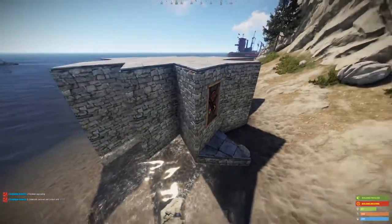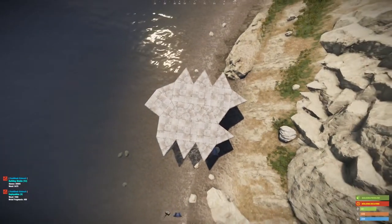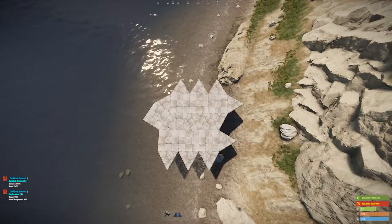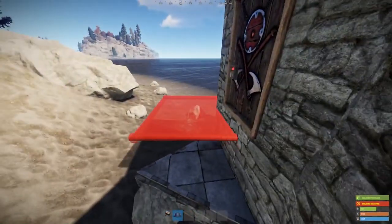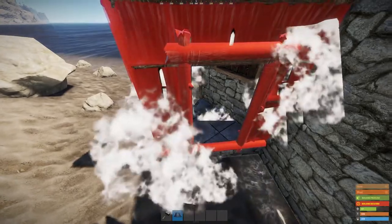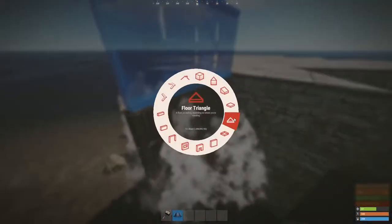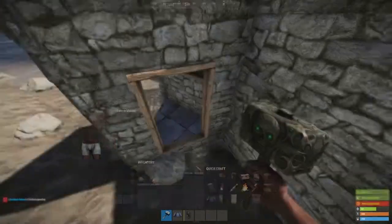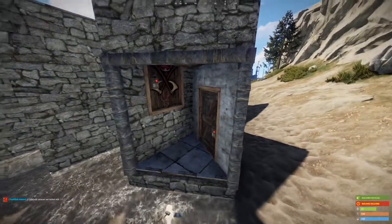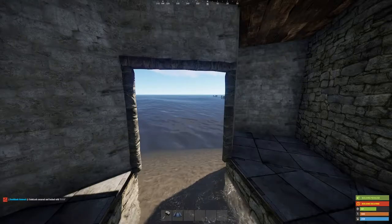Do a double door at the back here — either double wooden or double steel, whatever you've got smelted up. Make the little airlock front entrance with a shop front and the undrainable shotgun trap. Keep it stone for now — ideally you'd want to get that to metal as soon as you can, just so it's very expensive for them to get past the shotgun trap. Until you get garage doors.